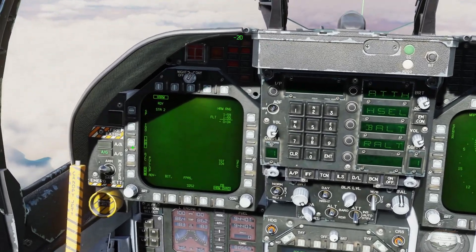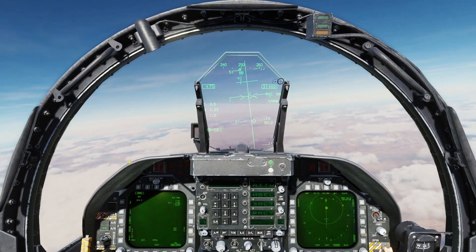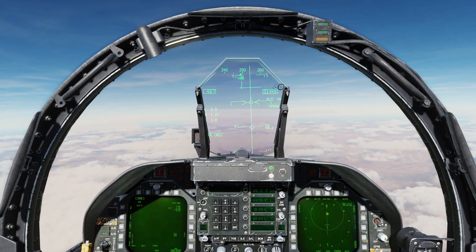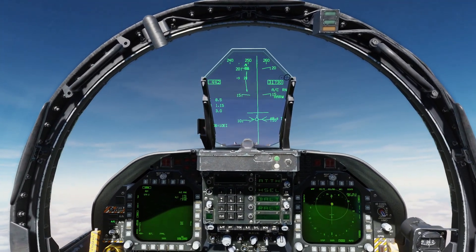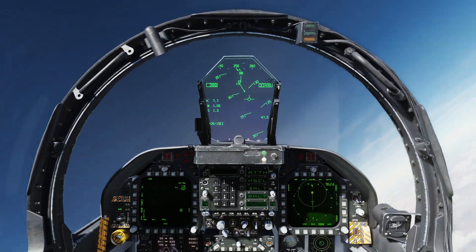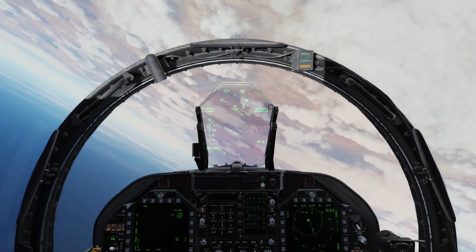Now we're going to select aircraft pull-up and line up on our steering cue here. We're going to press and hold weapon release, then pull up or go full burner until we intersect that horizontal line. There we go, and our other missile is away. We'll roll back down and turn in the opposite direction.